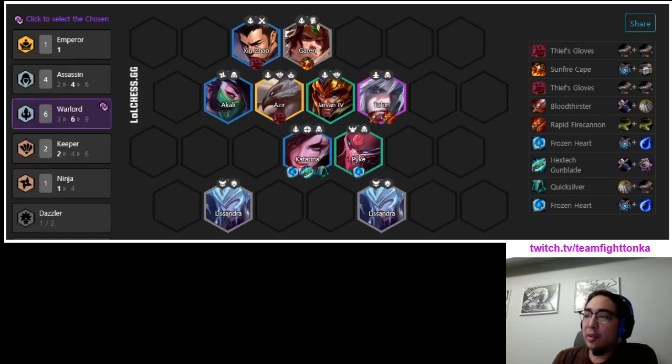The second best version of this comp is when you hit any Warlord chosen. You'll run that Warlord and then six other Warlords. The reason I like this one less than the first is because you're forced to run either Diana, which is garbage, or Akali, which is slightly less garbage. Akali is really bad here because she's the last Assassin you'd itemize — Katarina is better than Talon, Talon is better than Pyke, and Pyke is better than Akali in this setup. So Akali realistically never gets items and just doesn't do much. The comp runs almost the exact same way, and the Azir soldiers vary game to game, but the default positioning stays consistent.